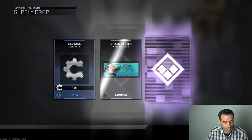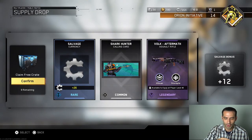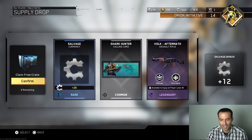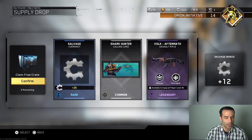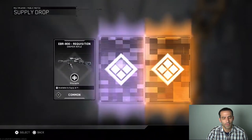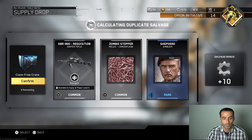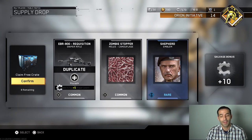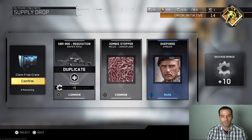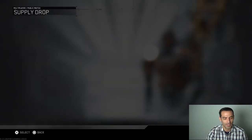We were dropping some rare salvage, we got common, and we got legendary Volt Aftermath. I don't have that yet, so we've got some extra salvage there. That's good — it's a legendary. We've got a common requisition, which I think I have, and a rare Shepherd emblem, which is worth five salvage, so we got 15 salvage off there. 7100 salvage total.